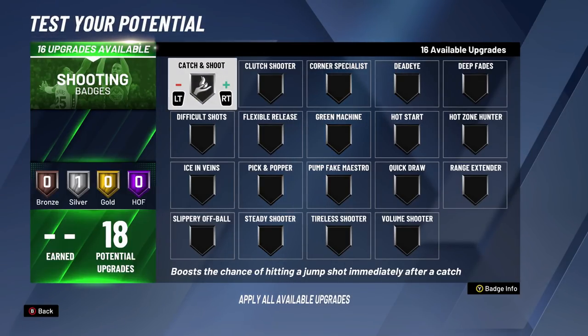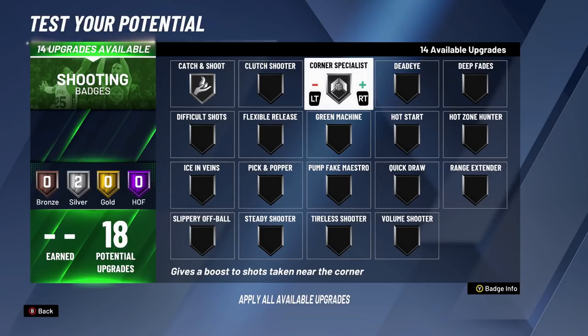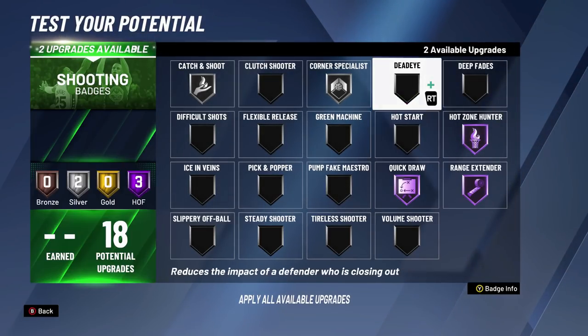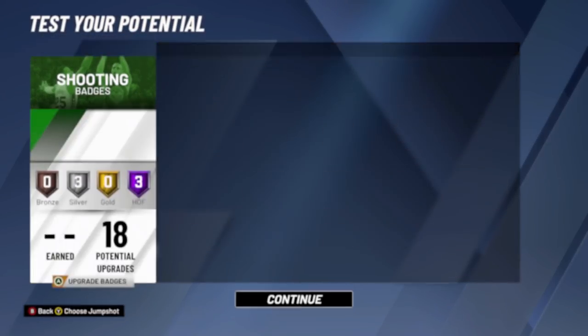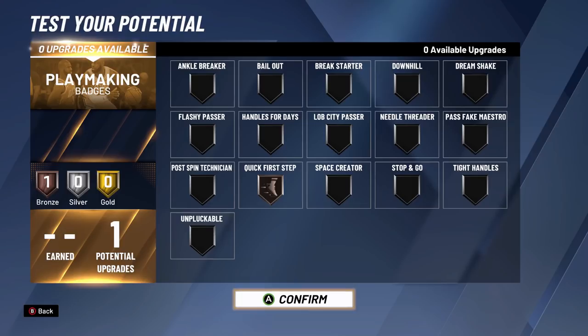For shooting badges: catch and shoot silver or bronze — I don't really think going higher than silver makes much of a difference. Silver corner specialist — 2K Labs did a video on this and it doesn't give much of an increase, like 1-2%. Hot zone hunter, range extender, quick draw. I'm going to go silver deadeye. Hear me out — you are a lockdown sitting in the corner. If you have deadeye on and they have a late contest, you're going to make the shot more often. That's the badge spread I'd go with this build.